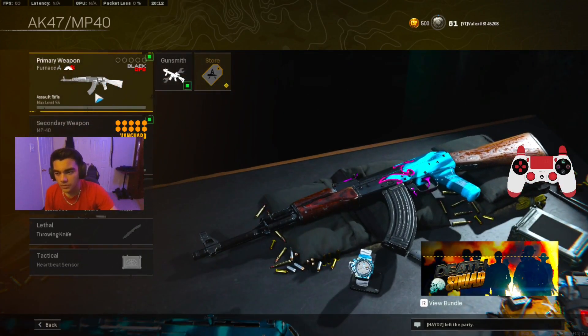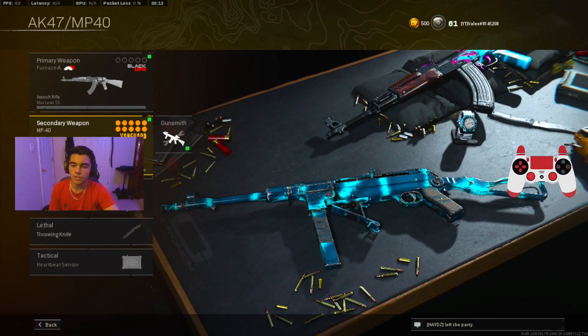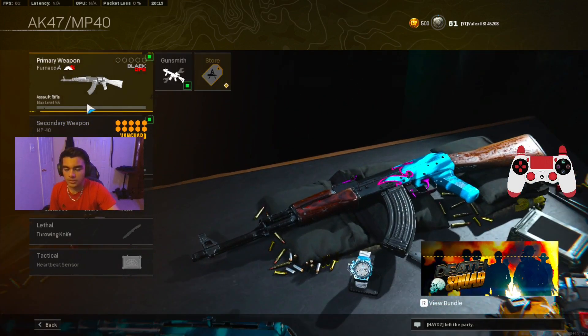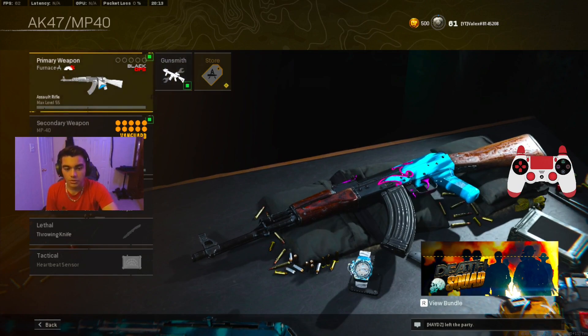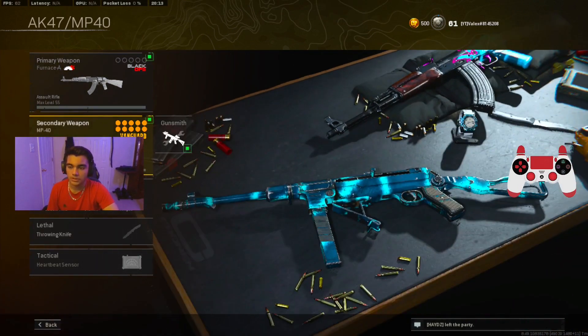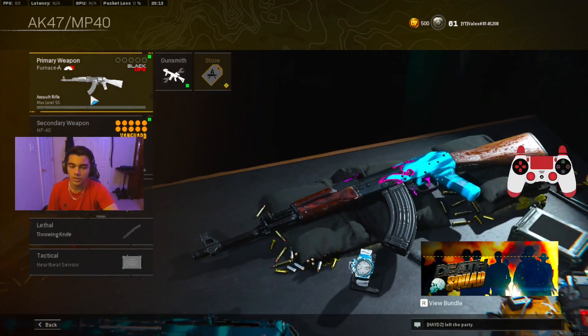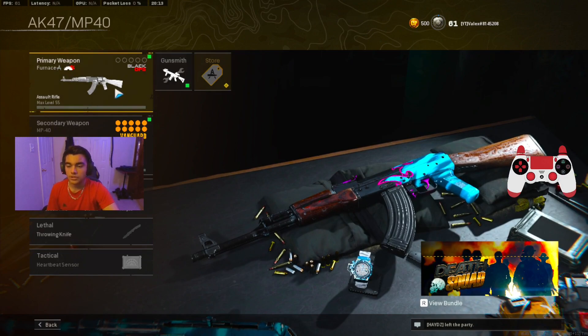Here is the fourth loadout: the Cooper KV47 and the MP40. The MP40 is easily top three SMG right now in Warzone, and the Cooper KV47 is one of the best ARs right now as well. The only downside is the recoil is kind of hard to control, but I'll give you the no-recoil class setup for it. You could pair the MP40 with the Kar98k, STG44, or AS44 — it pairs well with everything — but for me this is the best pairing with the Cooper KV47.